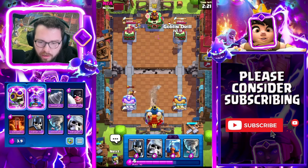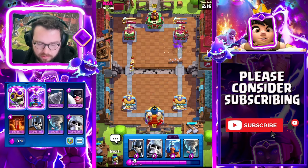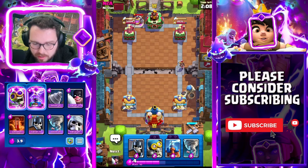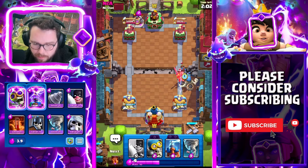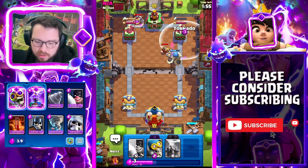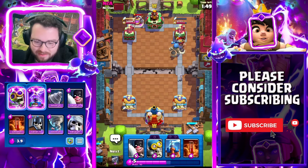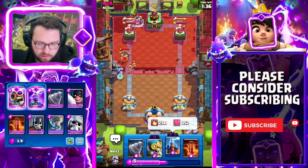Going into the goblin drill here. Looks like he's playing pump bow, though I'm not sure. He has a really quick cycle so he is able to out-cycle our poison — there's not a ton we can do about that. I'm going to pressure here because I don't want that little prince DPS-ing down my giant skeleton completely. I was trying to get the skeleton bomb onto the tower — risky play, I know. He'll have an elixir advantage on us but it is what it is.